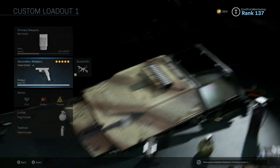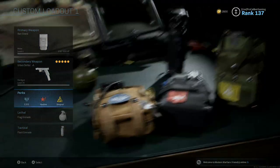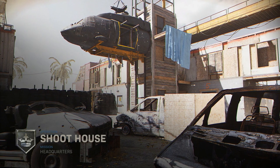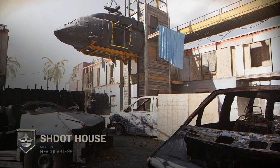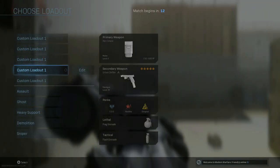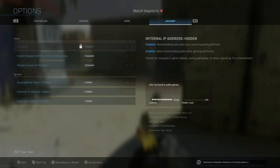Lethals and Tacticals are personal preference — I run Frag and Flash or Stun, but they're pretty well balanced so you can't really go wrong. For all these pistol class setups I'm going to keep trying to hop into games of Shoot House. The M19 was a TDM match; we're going to be playing Headquarters. I'd rather have the M19 on a Headquarters match, but we'll make it work.